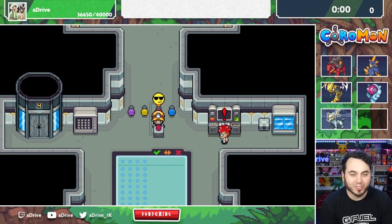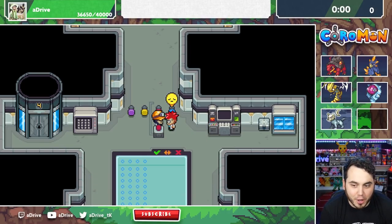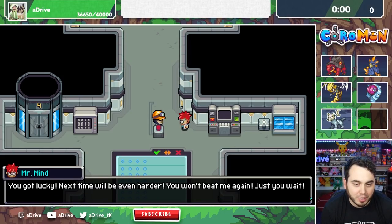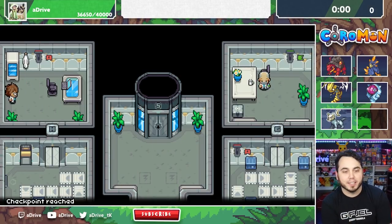I got it! Let's go — fourth try! You broke my code already, I can't believe it. I'll take those fuses back. I guess I went too easy on you — you got lucky. Next time will be harder. That was a fun little puzzle — pretty proud I got that as quick as I did.